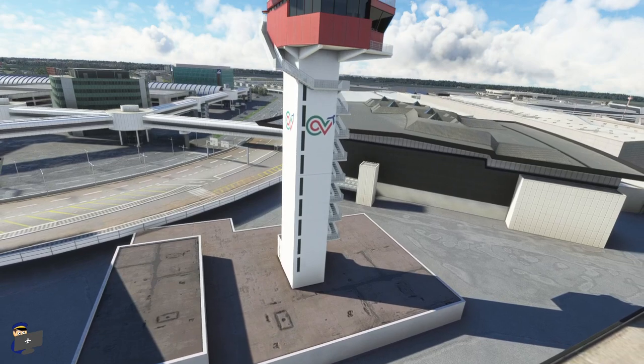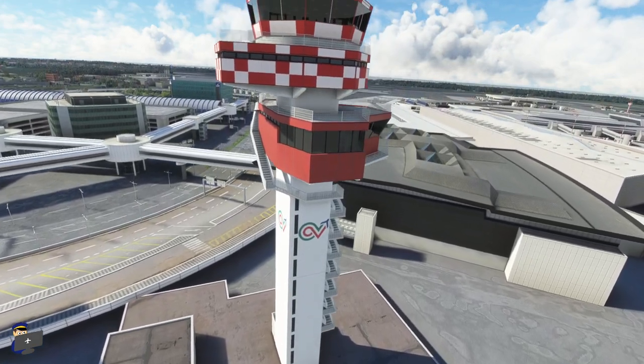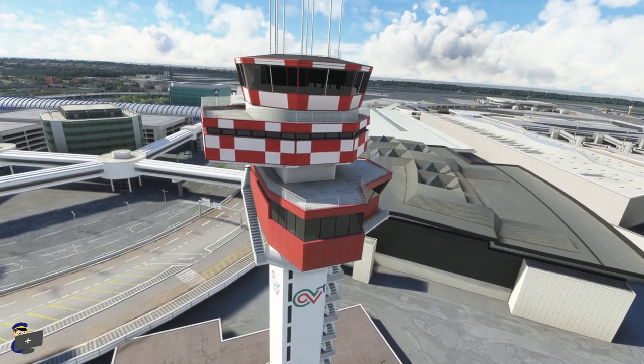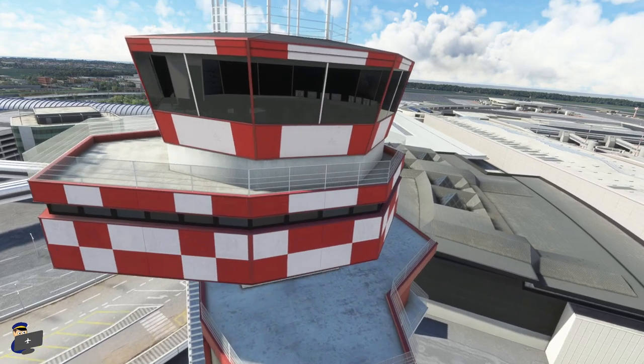MK Studios have done a pretty nice job of modelling the control tower, and it features transparent glass. Although unfortunately when you go inside, the windows turn black, so you can't actually sit here and look out to spot the traffic.